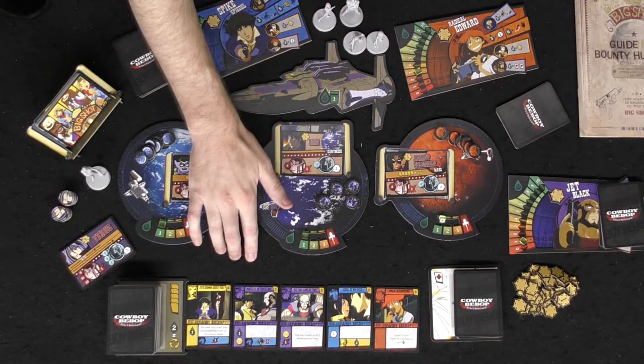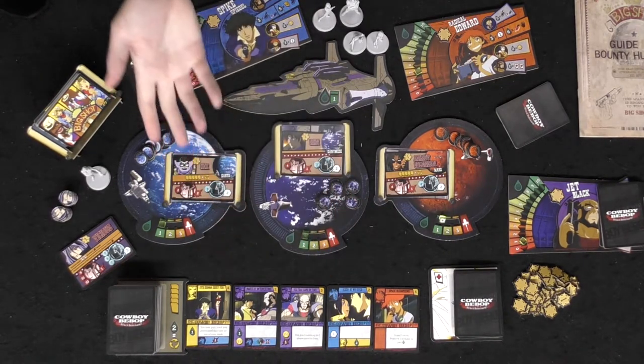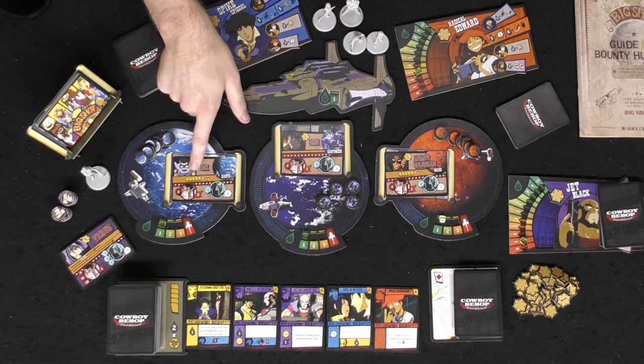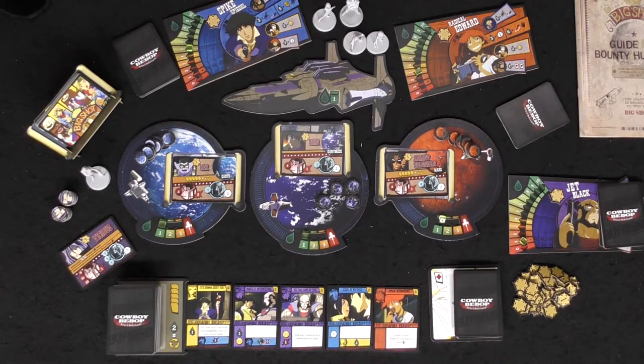As you use up each of the cards on the panel, they get refreshed. If nothing catches your attention, you can either spend two fuel or there are enemies that when they pop up will wipe the row and bring in all new cards.